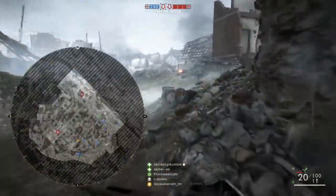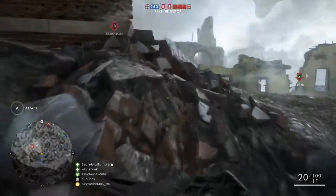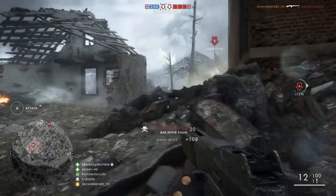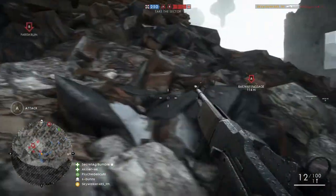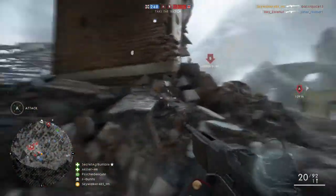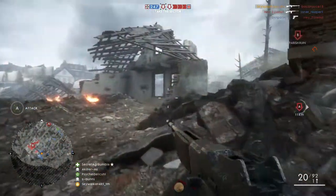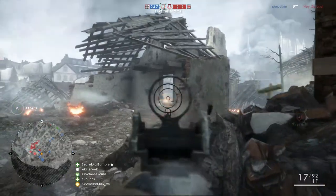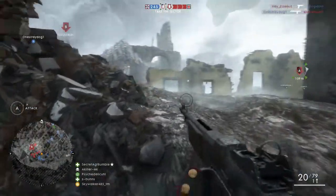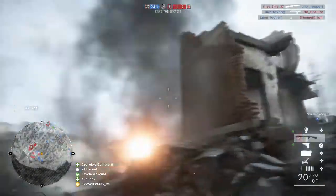I'm also starting to hop on Operations a lot more. I primarily stuck to Conquest really just to learn the game — I avoided Operations because it's a lot faster paced. Objectives are really tough to push and it prioritizes low time-to-kill guns. You'll notice in the gameplay I'm playing an Operation on Amiens. It's one of my favorite maps in the entire game — it's tight and close quarters enough to keep the action hot and frantic, but it never feels like a stalemate in the middle, and there's plenty of flanking routes.